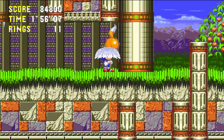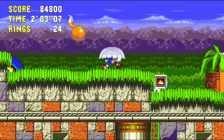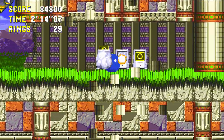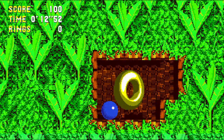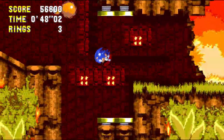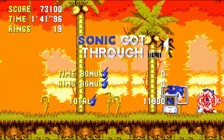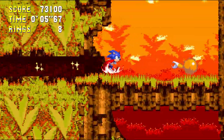Special stages work very differently than they did in the previous game — the whole 50-coin thing is completely out the window. Now, hidden in all the levels somewhere are these giant rings that you can find, and you jump in one and get sent right to the special stage. Much simpler and more elegant than the previous games, but it also gives you slightly greater incentive to actually explore these levels and check out the other paths rather than just try to beat the level as quickly as possible. The big rings are in all the different tiers of level, not just the top.